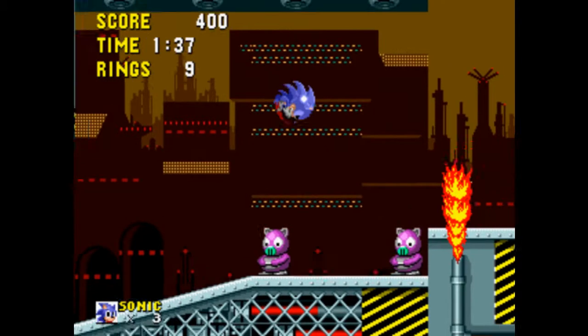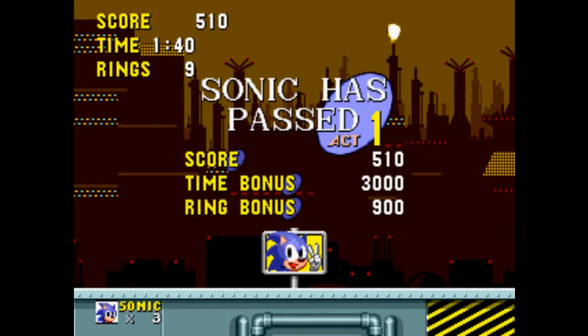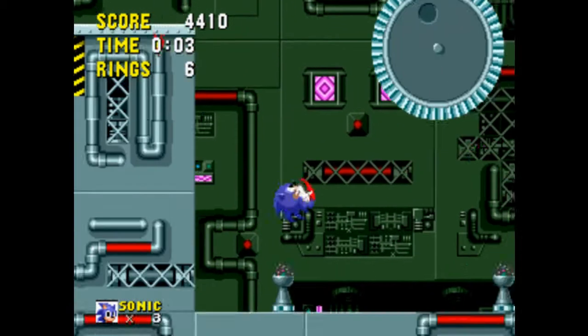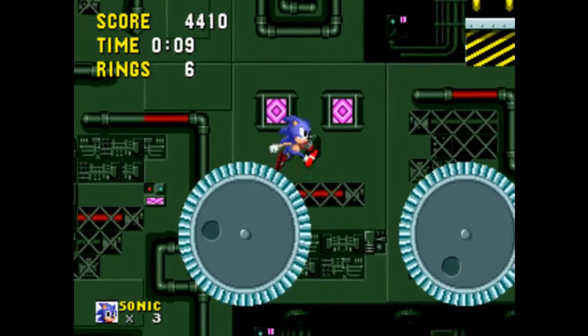Whenever I see those raised platforms, I always think of one small arc in the Sonic X comics where Eggman sent Sonic back into a virtual reality with everyone going through the Sonic 1 stages — actually one of my favorite arcs from the Sonic X comics. By the way, something I don't take advantage of with these little wheels here is rolling in a ball, because that makes them so much more bearable to control.